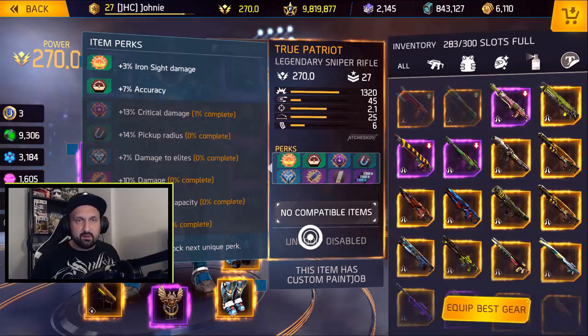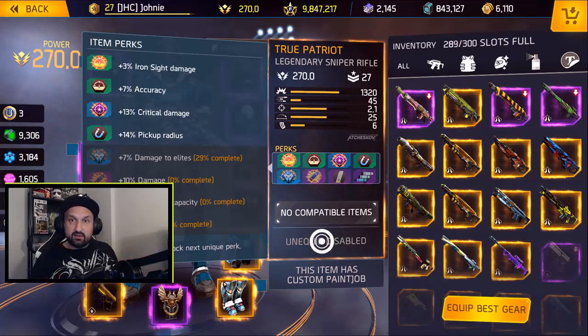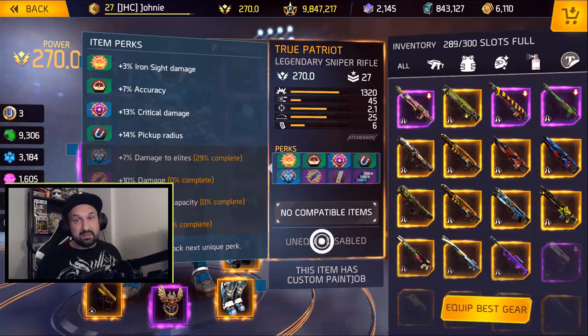So far I've claimed about twenty-seven thousand fame and I got two perks unlocked and thirty percent on the luck perk. It looks like it's ten thousand fame again on the first two perks, and it really looks like another ten thousand on perk number three - so let's keep going.